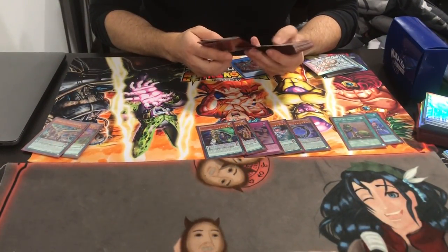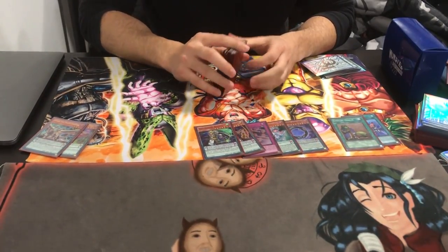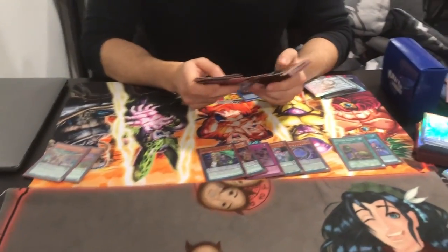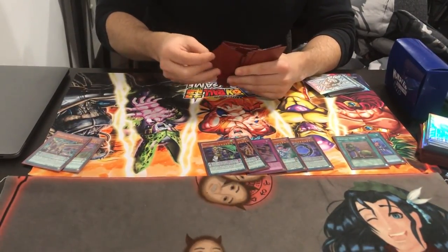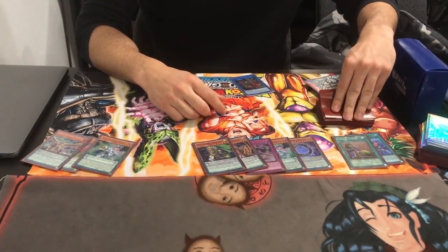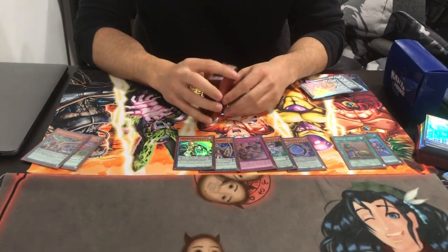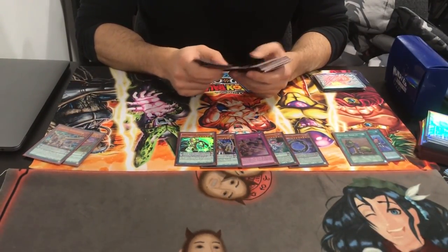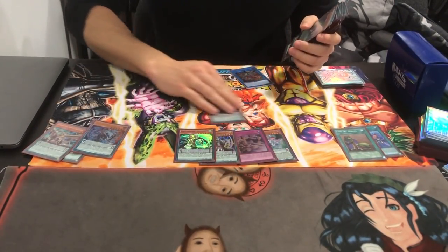I'm going to Upstart now — draw Curtain Raiser. Next, we simply normal summon Curtain Raiser, it doesn't matter what we normal, and we're going to go into Electrumite. Electrumite's effect: we're going to send whatever we want. In this situation, I'll send Harmonizing — I don't want Jackal yet — and I'll show you guys exactly why. We send Harmonizing to be able to add it with Oaf Dragon. Then we pop Gate Zero and add back the card we need.